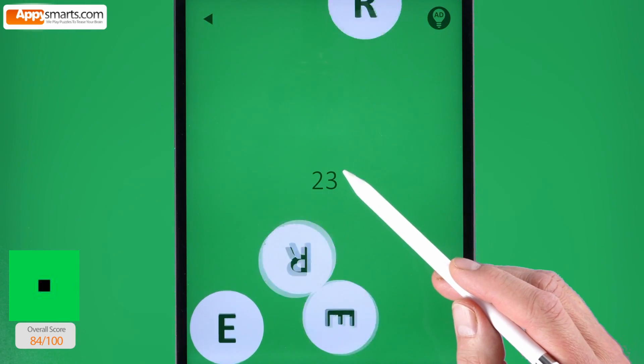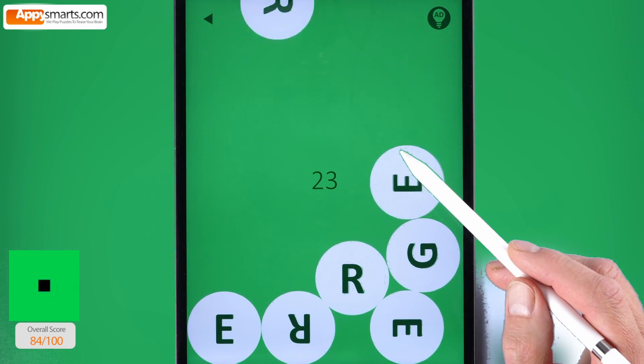Number 23. Tap the word green in all four orientations. Tap the screws.